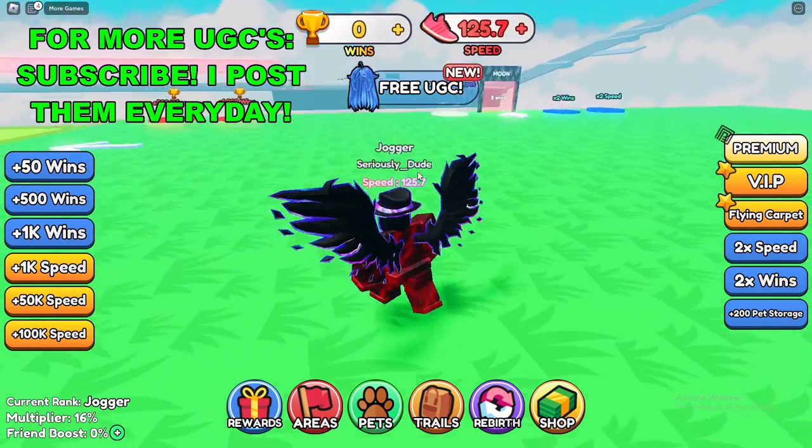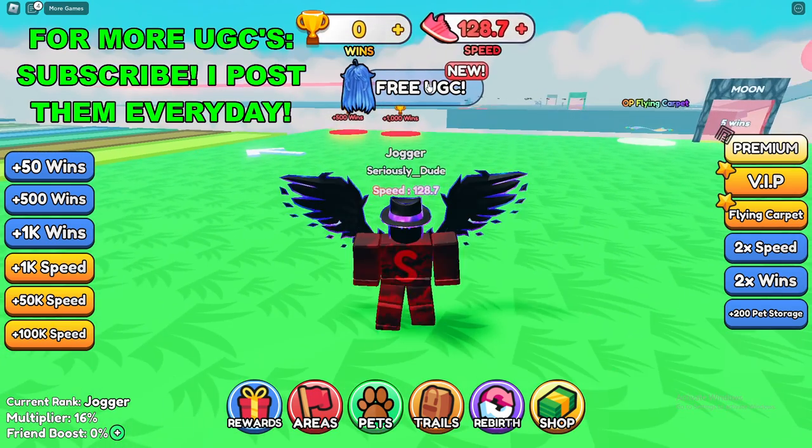Once you are in the game, go to the top of your screen and click on Free UGC.